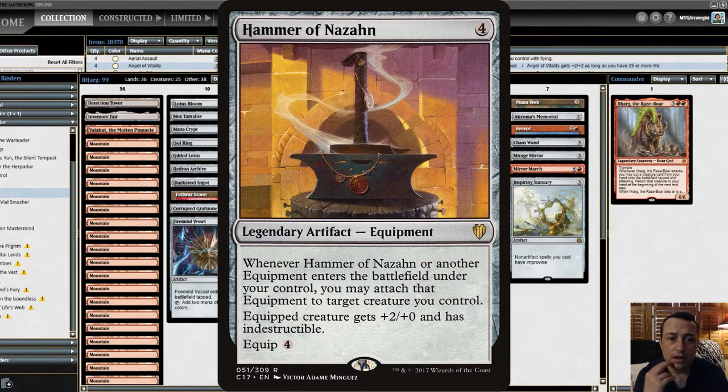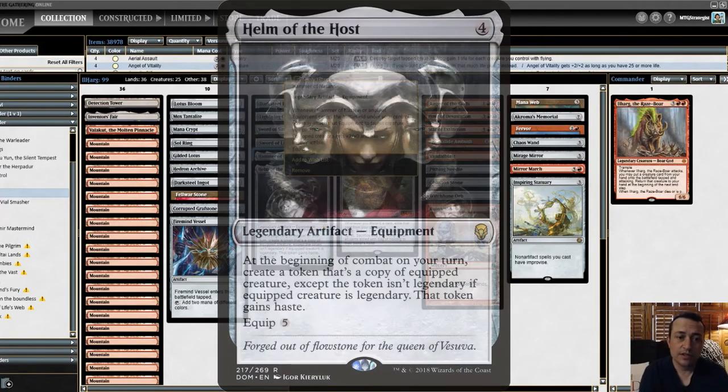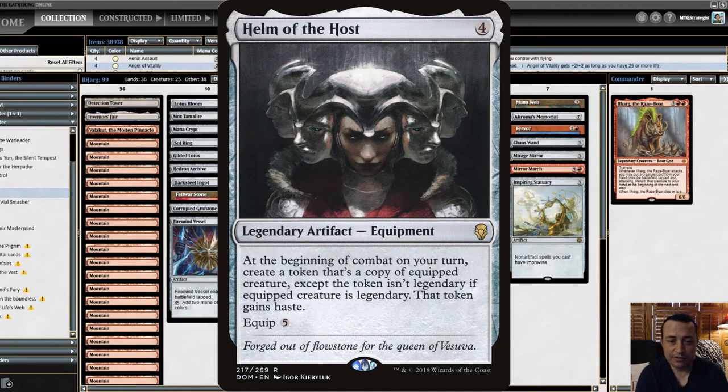Hammer of Nazahn is a legendary artifact, and whenever Hammer of Nazahn or another equipment enters the battlefield, you can attach that equipment to target creature you control. Since we have so many equipment, you can use this to facilitate getting those equipment attached to your creatures. And of course, Helm of the Host — we're dealing with legendary creatures and a lot of big creatures, so duplicating those can only increase the probability that you will win.